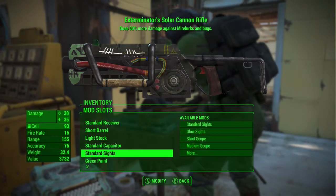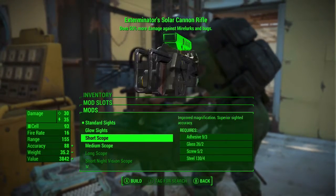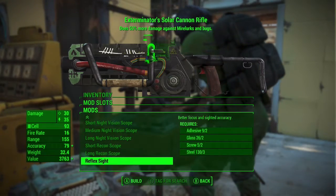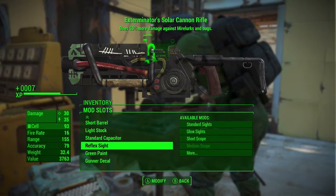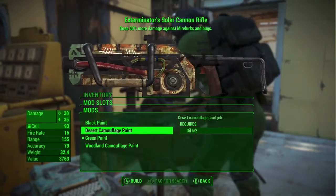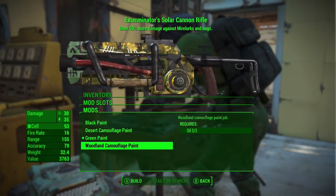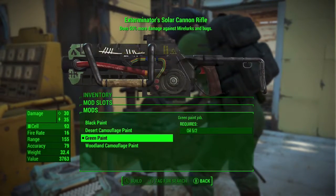I am showing all the stuff you can put on it. I think the requirement is Gun Nut 2 or Gun Nut 3 possibly, and then some Science or Intelligence — one of the two. I really like the weapon; it needs a silencer though, because it shoots slow as hell.